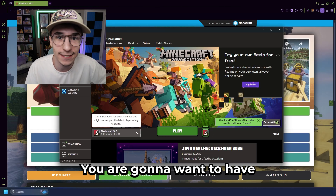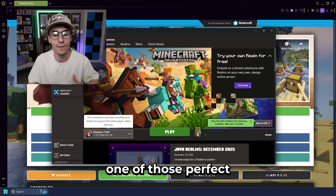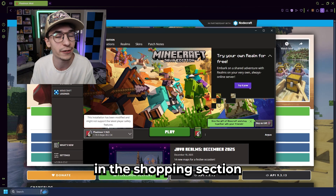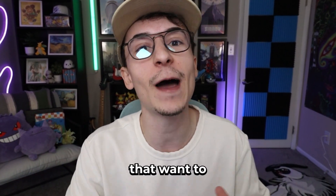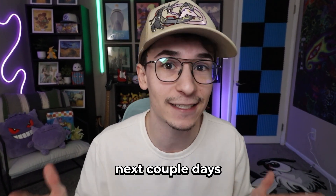First things first, you are going to want to have the Minecraft launcher, which means you're gonna want to have a Minecraft Java account. If you're already at one of those, perfect — you're a step ahead already. If not, I'm actually gonna have Java Minecraft linked on this video in the shopping section so you guys can buy it easily there and also support the channel. And don't worry guys, for all of you that want to play Cobblemon, the newest Pokemon Minecraft mod, I'll have a tutorial for that dropping within the next couple days.